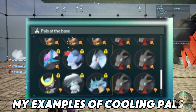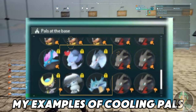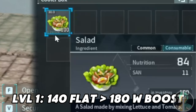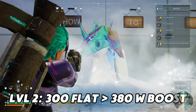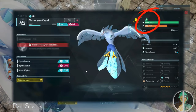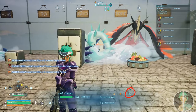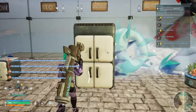Level 1 cooling has a timer of 140 minutes flat, or 180 minutes with the boost. The next level is 300 minutes flat with 380 minutes with the boost. The boost shown here in the circle is the work speed boost eaten from salads.